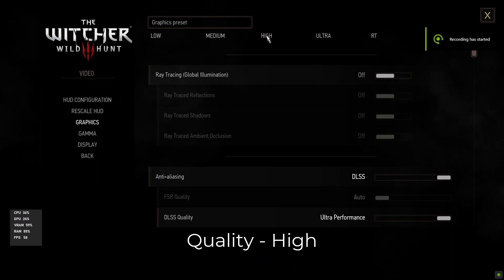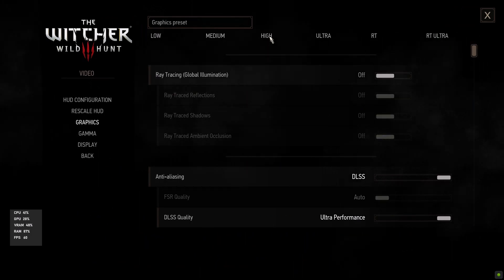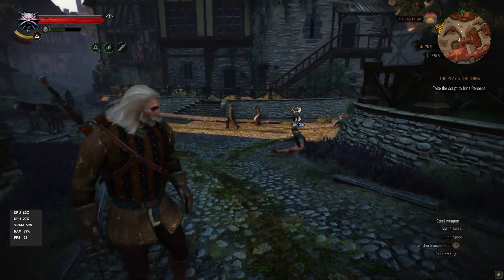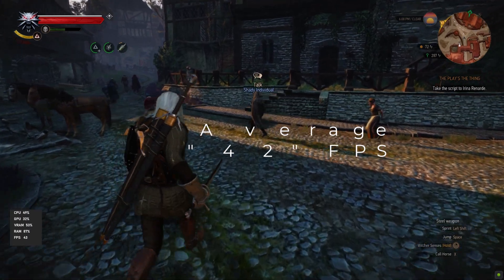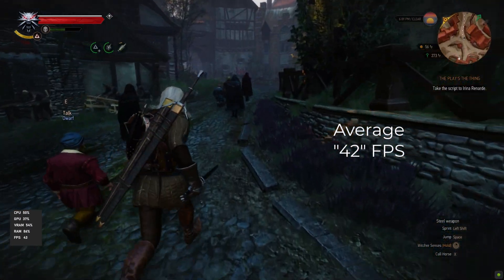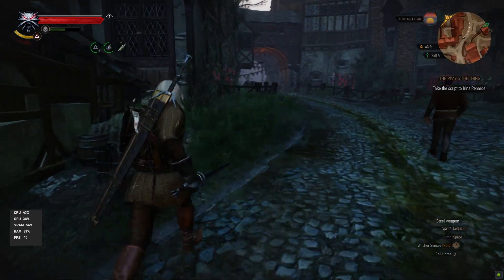It's time for the RTX high setting. As we increase the quality, the frame rate drop impact gets higher and higher. Right now we are getting around 42 FPS. RAM is 87%, video RAM is 54%, GPU is 35%, and CPU is around 50%.